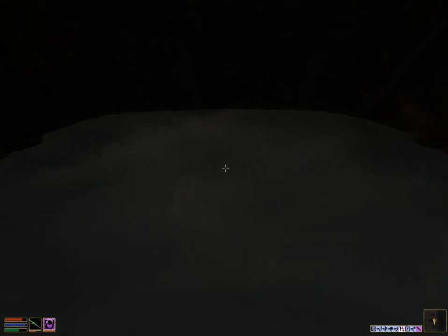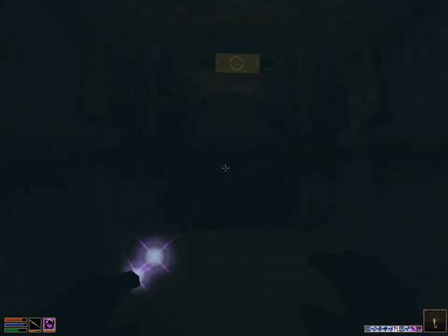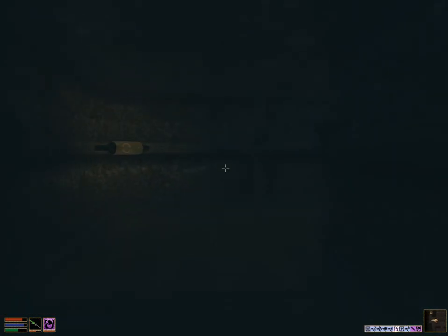Let's go to the tower first because the tower gives us the key we need for the desk — that's what it's called. The tower is over here; it's called the Right Tower on the map.